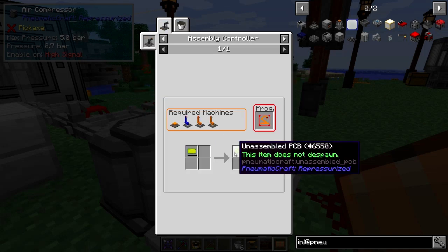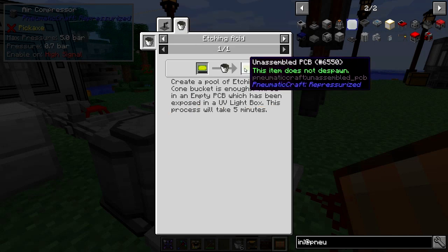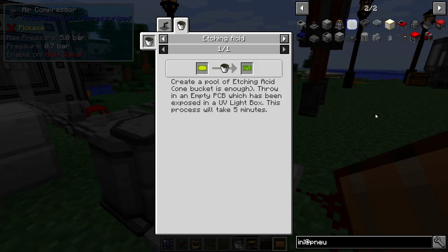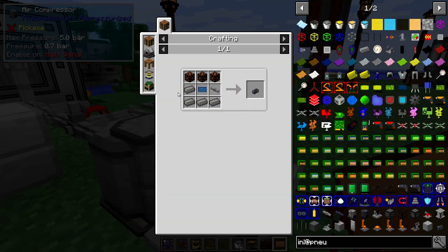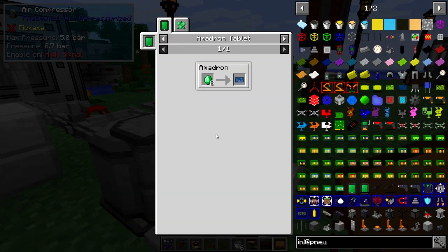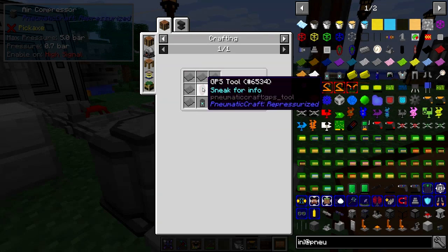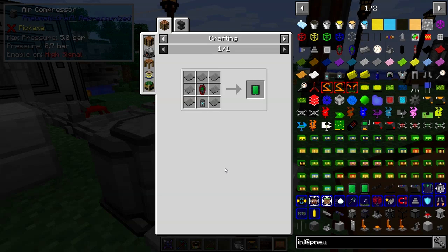We need an empty PCB which we can then put in etching acid to produce an assembled PCB. What we want to do is charge it up with UV, so for that we need a UV light box - I think it's this one down here. In order to make this we need a PCB blueprint, which we need to make from an amadron tablet. The recipe for that is seven pieces of gray plastic around a GPS tool.